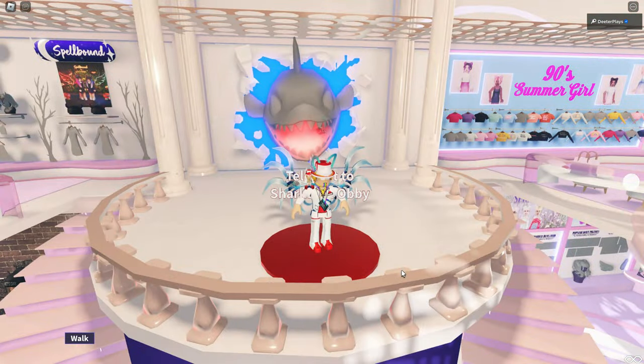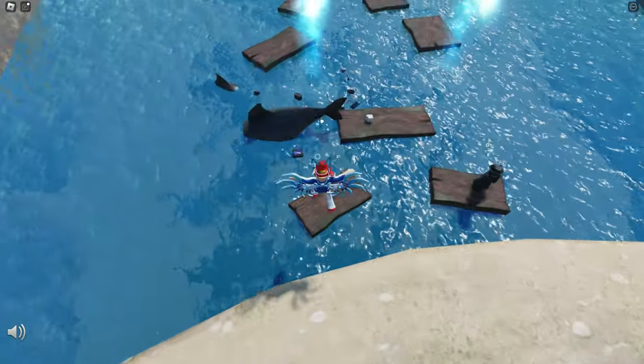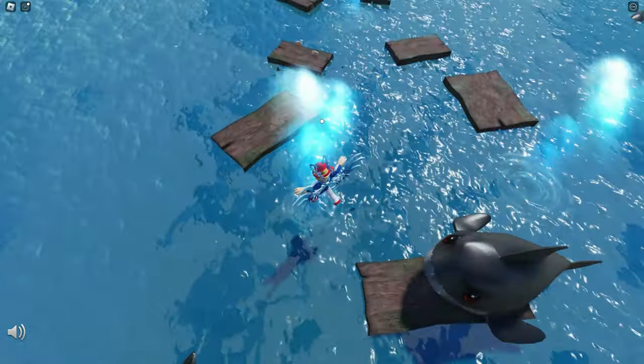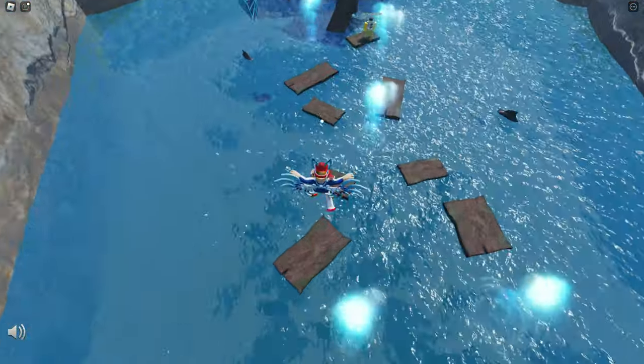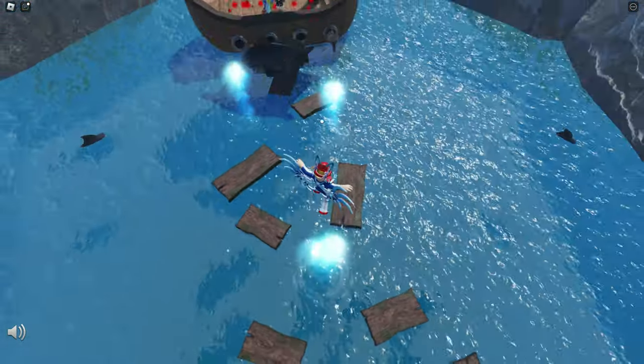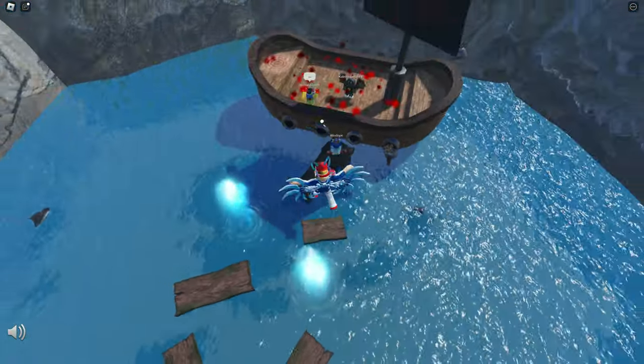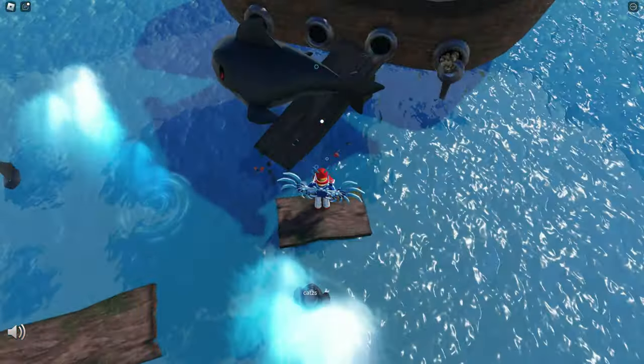Go stand on this thing and eventually it will teleport you over to a little obby with a bunch of sharks jumping across. We're just going to go across here using these big spray things coming out of the water. Those are needed to help shoot you up in the air so that you survive. Just don't touch the water and don't touch any of the sharks.